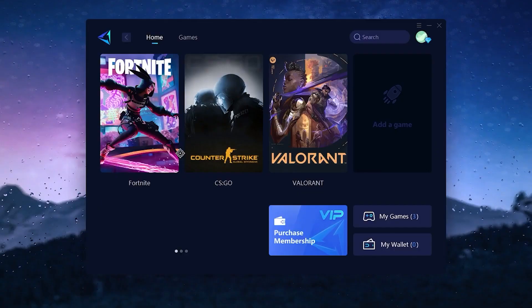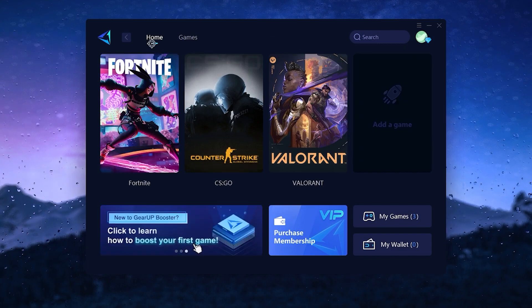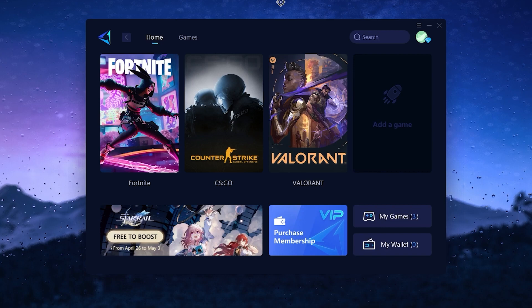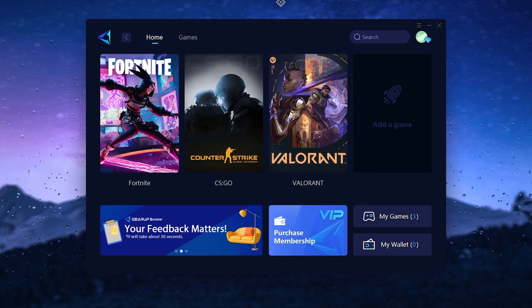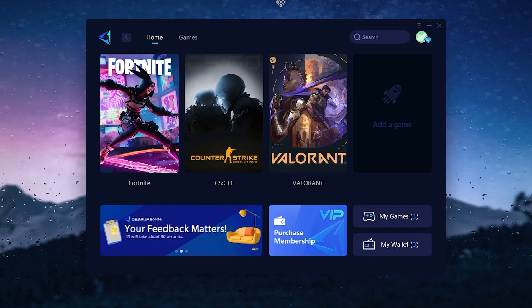Open up the application and you will see this interface. You need to create an account using your Google, Facebook, or Twitter ID. Once you create the account, you can use this application for a three-day free trial completely free. If you want to upgrade it after trying it, this is one of the best tools for making your ping more stable and getting the lowest possible ping in your region.